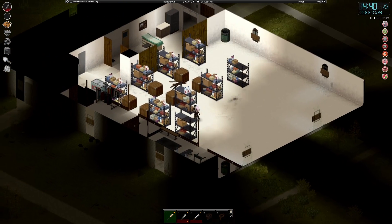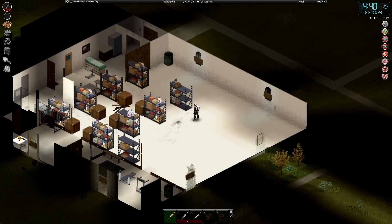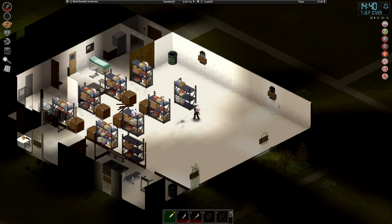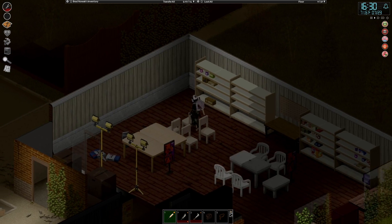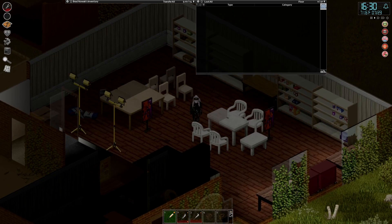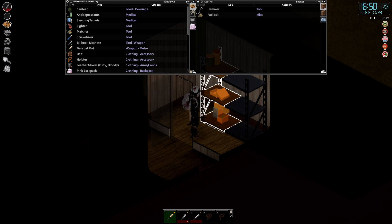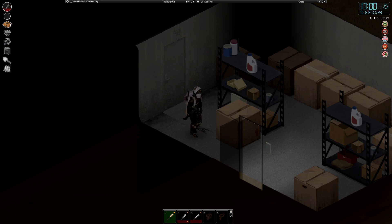Next up, Brad is going to scour Ekron for more shelves — probably needs as many as seven. Moving on to EP Tools, it looks like somebody has already been here and taken the metal shelving. Eventually Brad finds some shelves, though it's taking quite a long time to locate storage options. He finds one, and needs another six — so there are three, roughly halfway there.